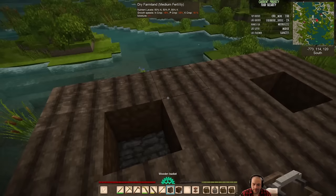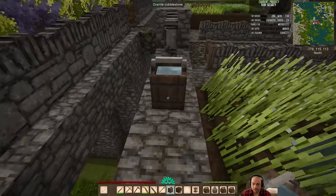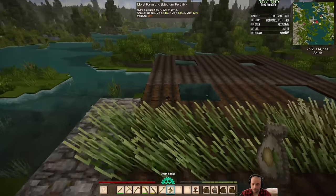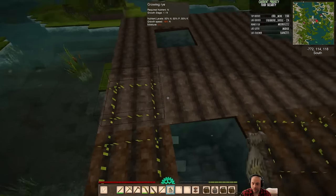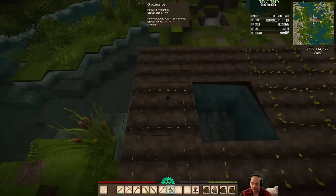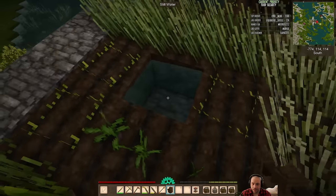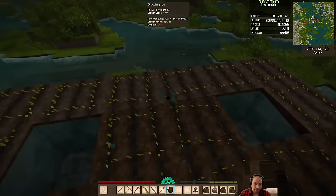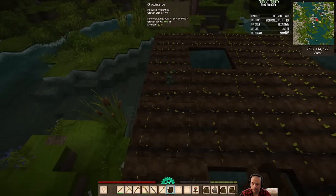I did it again. This is easy to get rid of water. This is a lot of rye that we'll have. The moisture levels of the plots back here — I had the exact correct amount of seeds. The moisture levels back there haven't updated yet, so I'll just quickly water it a little bit so that it can grow. It would update on its own by the by — I'm just not patient.